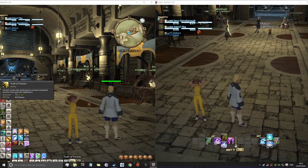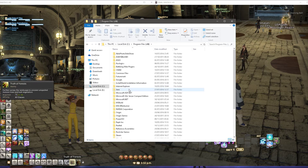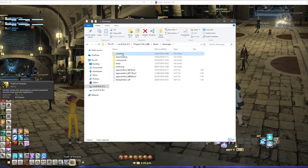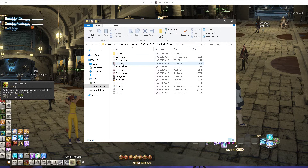Go into your file explorer. If you know where your Steam file is installed then you know where to go, but if you don't, go to your first hard drive, Program Files, Steam, Steam Apps, Common, Final Fantasy. Go into the boot — it has to be Final Fantasy 14 boot — and that will launch without Steam.